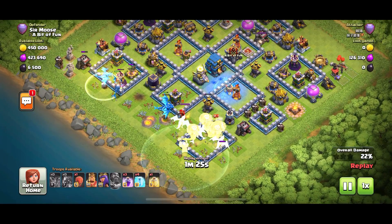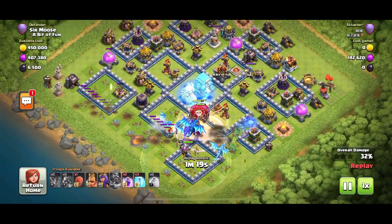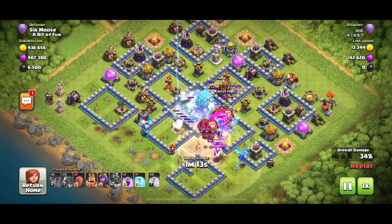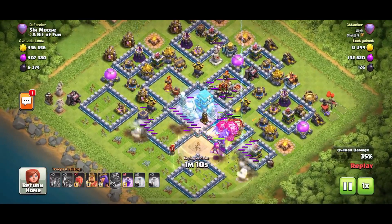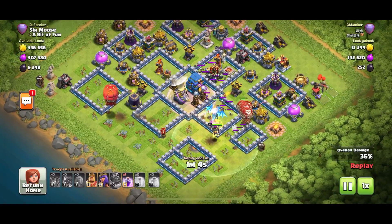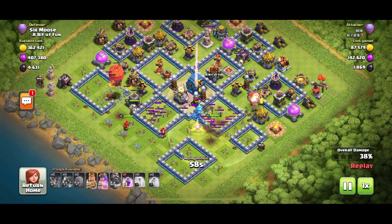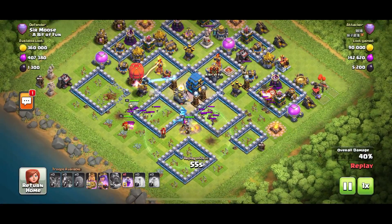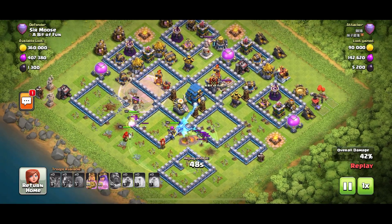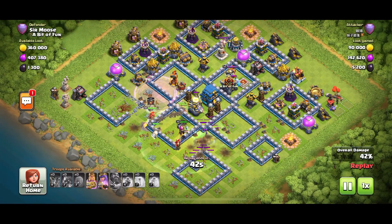The Clan Warden ability is used nice and early. King and Queen not yet used. The town hall has been frozen, but the air sweepers are really messing with those airborne troops. Now in comes the slammer on the left. In go the King and Queen, but they're going to be harassed by the CC troops. I'll be doing a video shortly on which CC troops I feel are best, but definitely having a couple of witches in there is a fantastic idea. Look how they're just keeping the heroes occupied there - and there are no air troops left.